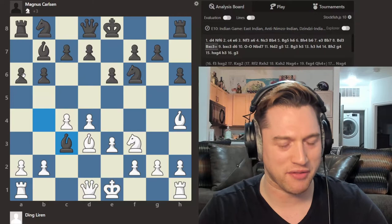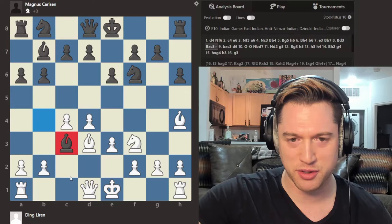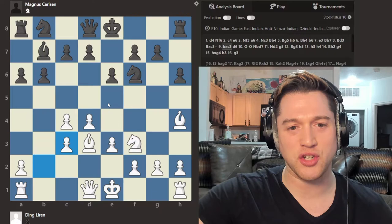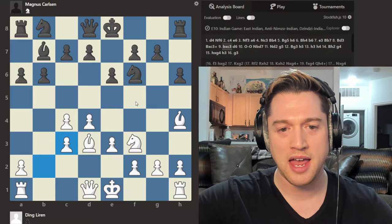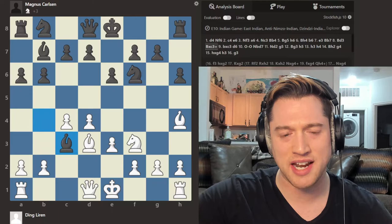Bishop takes C3. Interesting choice by Magnus, but a very common one. Why is Magnus taking this Knight unprovoked? Shouldn't we value Bishops a bit more than Knights? Typically yes. But in this opening, black has issues with space — having advanced pawns and room for pieces. When you're cramped and your pieces are having a tough time moving around, you want to trade off a piece or two so you have less pieces fighting for an enclosed area.